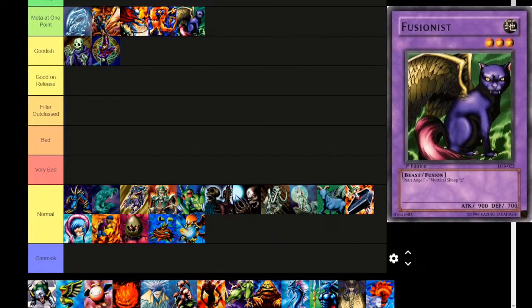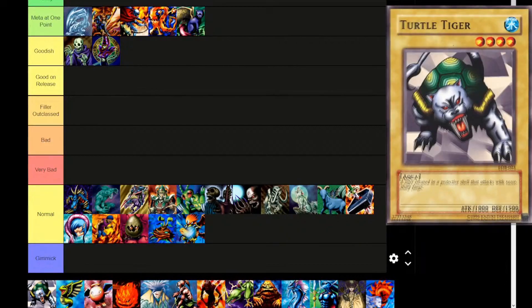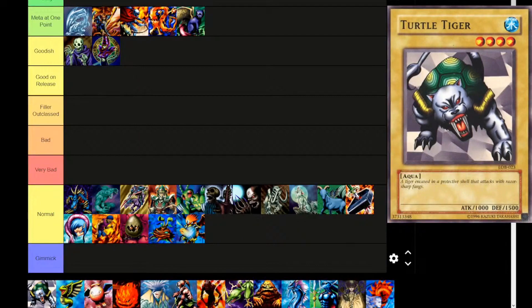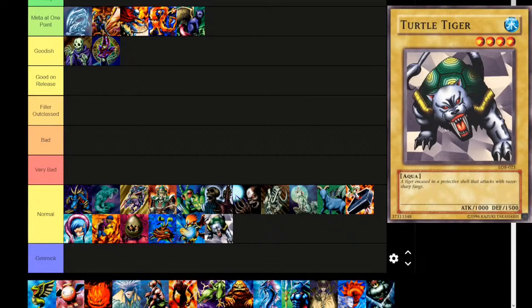Next up is Turtle Tiger — Water attribute, level 4, aqua type monster. 'A tiger encased in a protective shell that attacks with razor-sharp fangs.' 1000 attack, 1500 defense. Normal tier. It's a bummer, but cool artwork though.